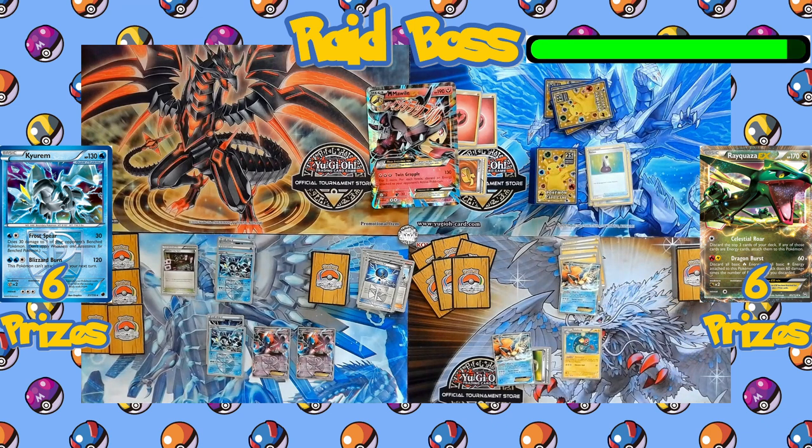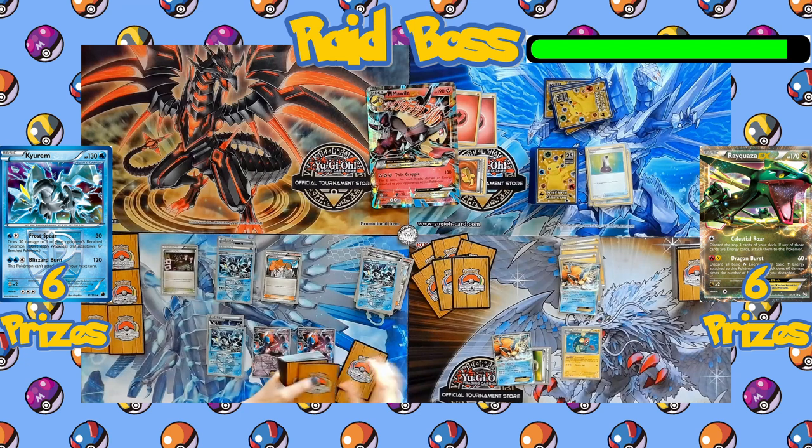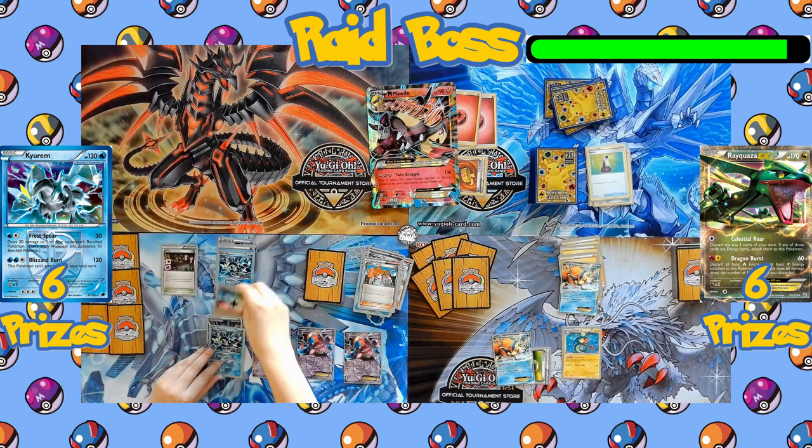The way you win against the raid boss is by sending all cards from its deck to the Lost Zone. You do that by dealing as much damage as you can — for every 20 damage dealt to Mawile, one card from its deck is sent to the Lost Zone, and then that damage is healed off.